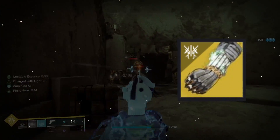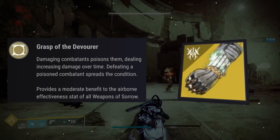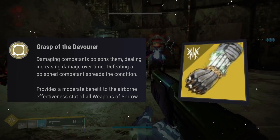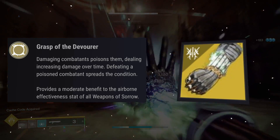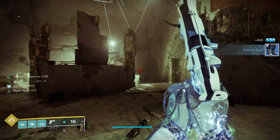The exotic armor piece we're gonna be running is the Necrotic Grip, and the perk on it is called Grasp of the Devour, which reads: damaging combatants poisons them, dealing increasing damage over time. Defeating a poisoned combatant spreads the condition and provides a moderate benefit to the airborne effectiveness stat of all weapons of sorrow. We're only going to focus on the top portion of this perk where it enhances our melee ability.